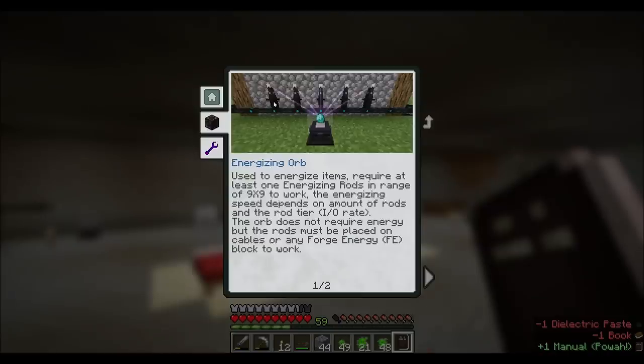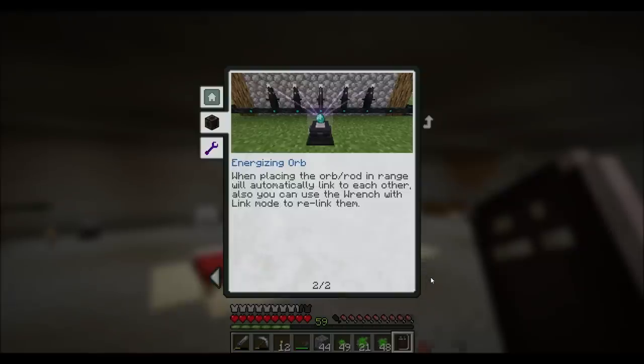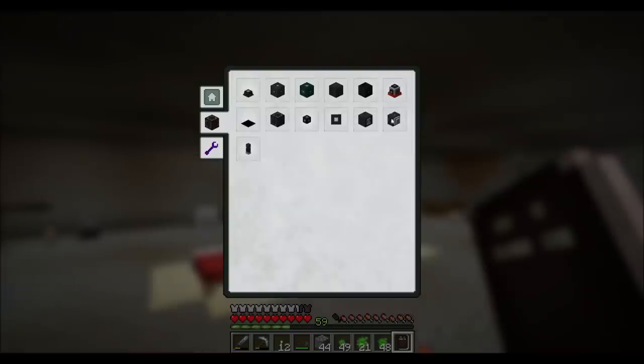So we already found out the energizing orb. You can have multiple of these things? That's cool. Used to energize items. Requires at least one energizing rod in range of a 9x9 to work. It's a 9x9 area of effect - that's the way it should be. The energizing speed depends on the amount of rods and the rod tier. The orb does not require energy, but the rods must be placed on cables or any Forge energy block to work. When placing the orb and rod in range, they'll automatically link to each other. You can use the wrench with link mode to relink them.